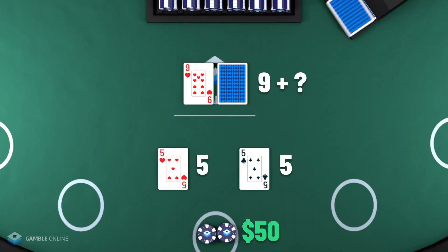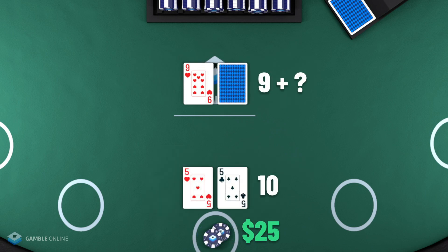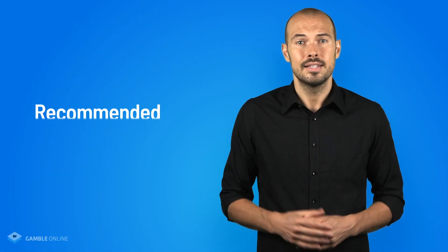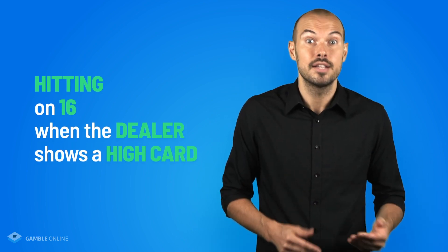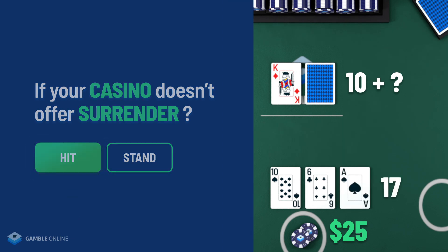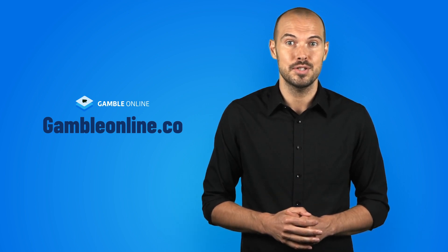Another mistake is splitting fours or fives. Although it's advisable to split fours against a dealer's five or six, in most situations you'll wind up with low or tricky totals — stick with those hands and build on them. Finally, basic blackjack strategy recommends hitting on 16 when the dealer shows a high card like a 10. If your casino doesn't offer surrender, your best play is to hit on that 16 and hope for a small card. Blackjack is fun and exciting — now you're ready to find an online casino to play.